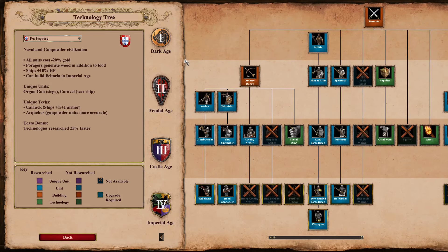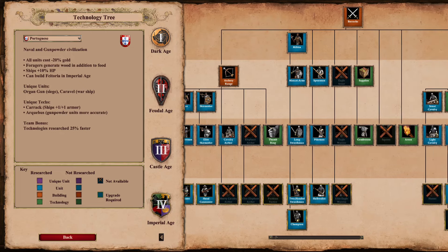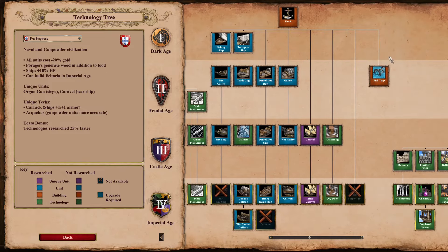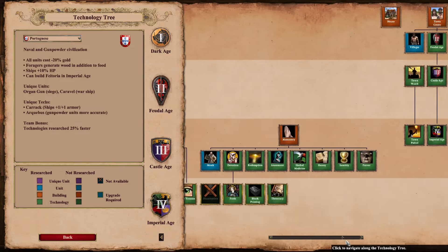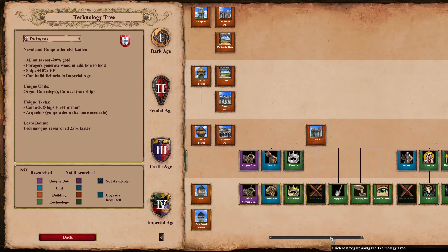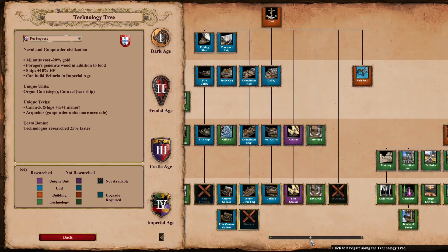Portuguese have the broadest discount of any civ — all of their units cost minus 20% gold. That applies to all but six units in their tech tree. It doesn't apply to the three main trash unit lines, fishing ships, transport ships, or villagers. Literally everything else the civ can make gets that 20% gold discount — and yes, that does include trade units, trade cogs, and trade carts.